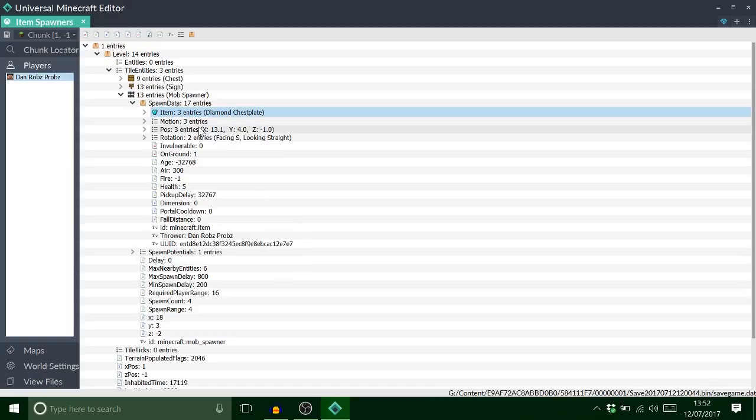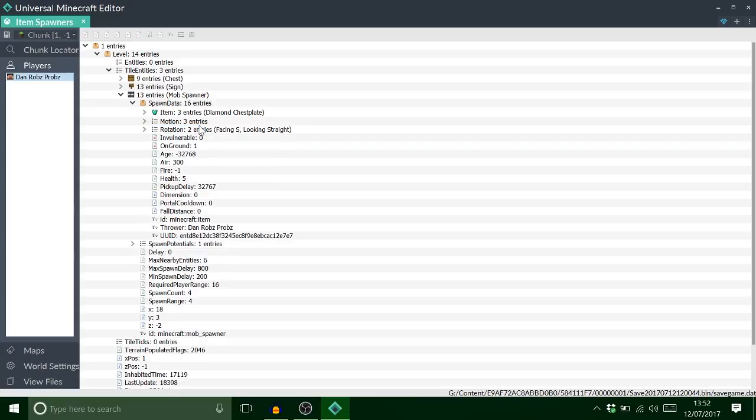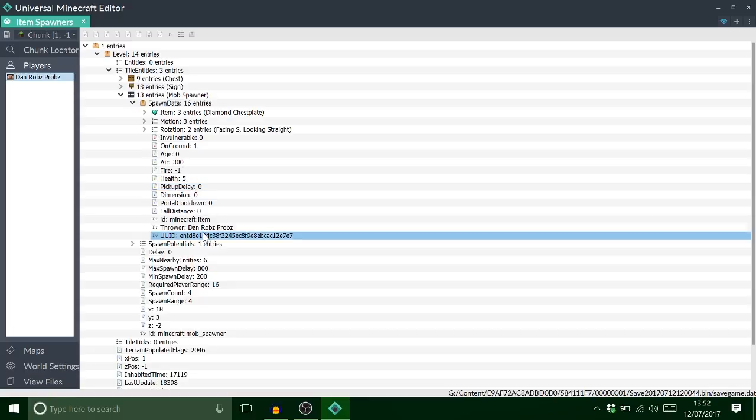So you have your entity on the floor. Delete the position tag — very important, else it will not work. Set the age back to zero so you can actually pick it up, and set the pickup delay back to zero as well. You can leave the count if you want it to spawn one item at a time, or delete it if you want multiple.